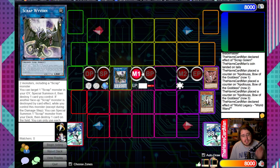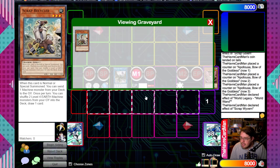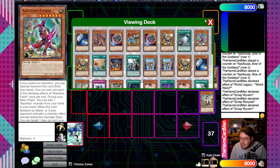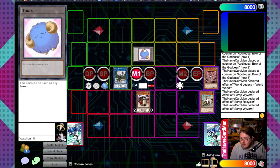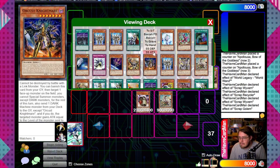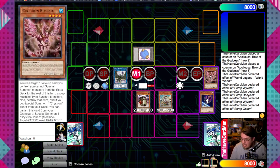Go into Wyvern. Since you're going second, you don't need to worry about sending your own cards because you can pop any card on the field on resolution of this effect. Declare Wyvern to summon back Recycler, pop it right away - you don't get to use its effect. Declare Wyvern's second effect now that a Scrap monster was destroyed to summon Golem from deck, then pop a token on your opponent's field. Use Golem to summon Recycler once again.